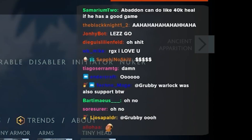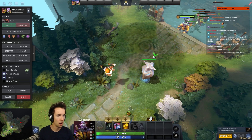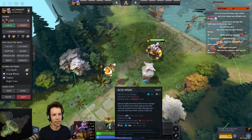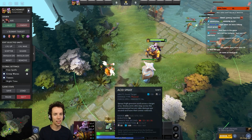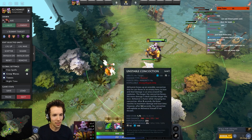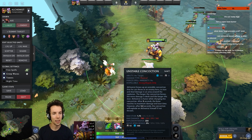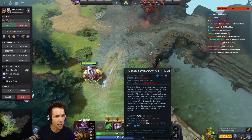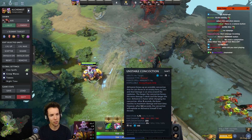Alchemist, let's check him out. Q sprays high-pressure acid across the target area — enemy units who step across the contaminated terrain take damage per second and have their armor reduced. It's the goblin alchemist! This is Acid Bomb from Warcraft. Unstable Concoction: alchemist brews up an unstable concoction that he can throw at an enemy hero to stun and deal damage in an area. The longer the concoction brews, the more damage it deals and the longer the stun. Alchemist is faster while charging the concoction.